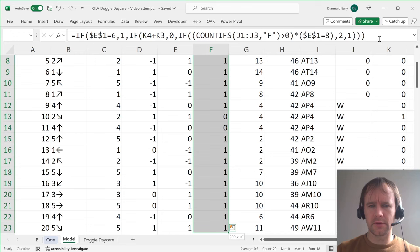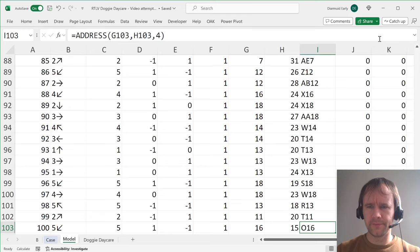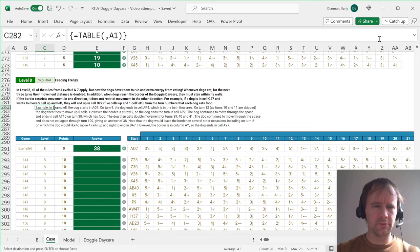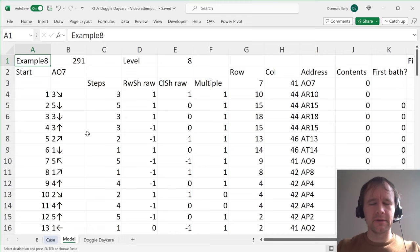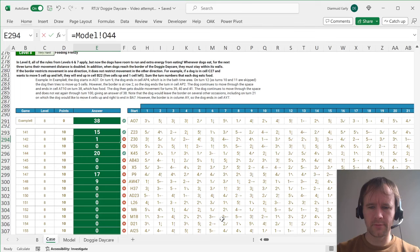Running the full dataset produces many wrong answers. I'm getting worse results than I did on the day when I'd never seen it before. I pause the video to investigate. I suspect I may not have hit recalculate, so I try that. It recalculates slowly because I have a data table open in another file at the same time. After recalculating, one answer is still wrong. At this point I'll say close enough and move on.